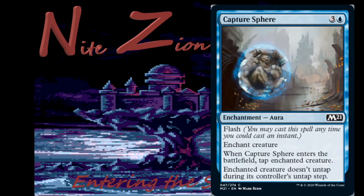Capture Sphere — 3 colorless and a blue enchantment aura, common, with flash. Enchant creature, tap enchanted creature, and enchanted creature doesn't untap during its controller's untap step. We just had this in Ikoria; we've had it a million times. It's fine — situational removal. The art is so much better though; he's in the process of going into what looks like a Pokéball. Fine in limited, won't see constructed play. I've pack-one-picked one before, but I wasn't happy about it.